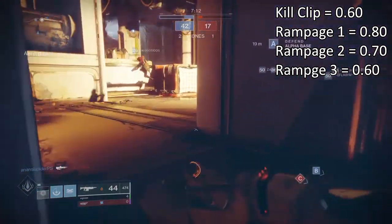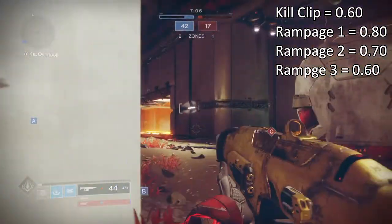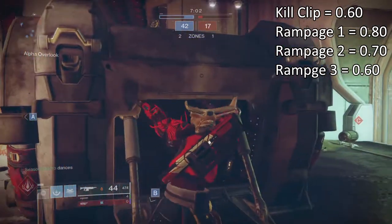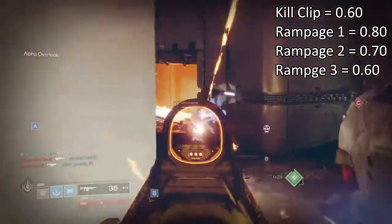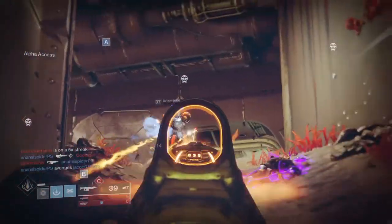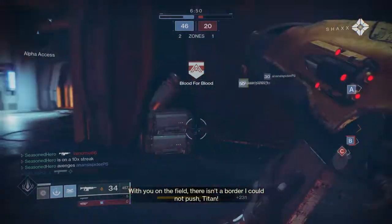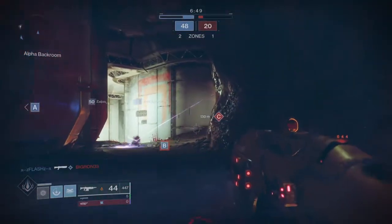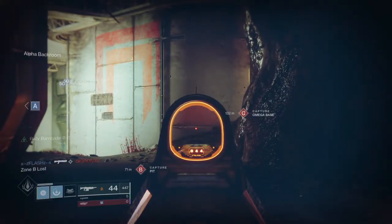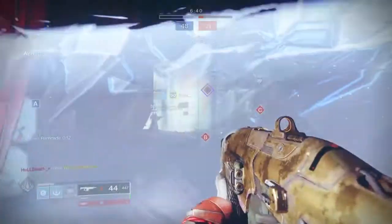With Kill Clip added, it takes us from 0.90 to 0.60 TDK and only needing 7 crits to kill, or 12 body shots to kill in the Crucible — which sounds a lot better than what we had before. The same can be said for Rampage, where we can actively see it decrease upon each step it reaches. So Rampage 3 with a 600 RPM AR and a magazine increase would allow you to pretty much take on and dominate most meta weapons. Its range is around 41, which suits it best for close to mid-range engagements, but we can increase it to allow us to reach further targets and for the damage drop off to kick in much later.